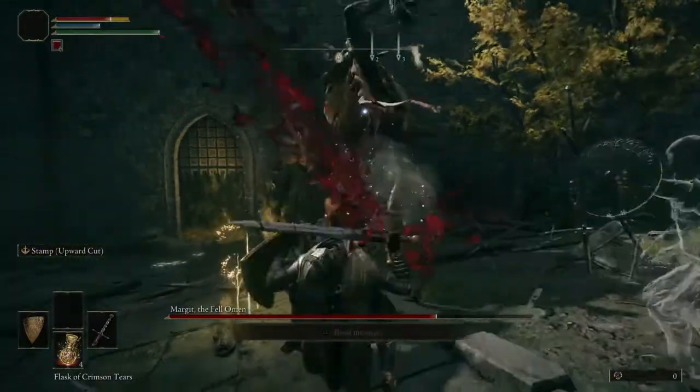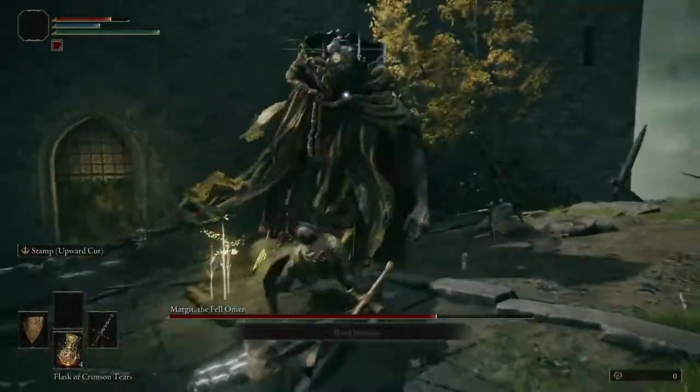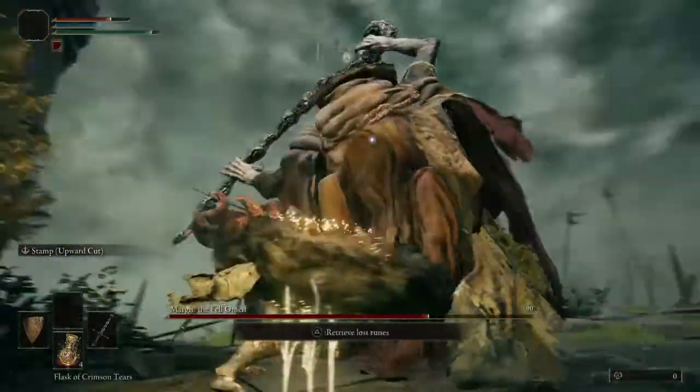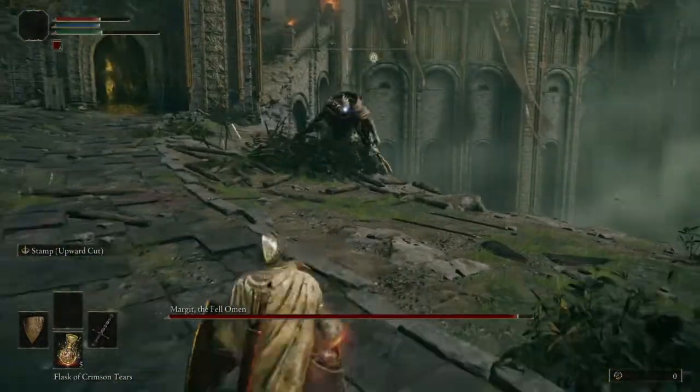One of Margit's chain starters is a very quick uppercut that he can transition into a downward slam, which — much like the previous attack — can be easily strafed and punished with a fully charged R2.